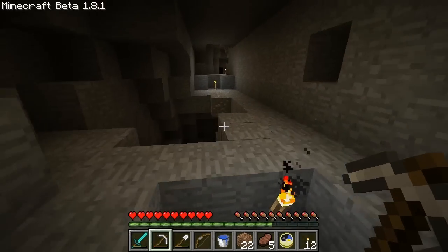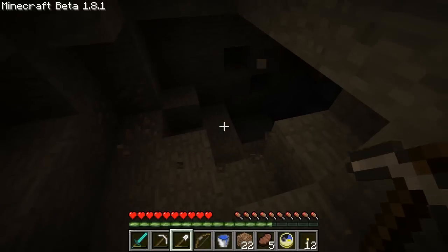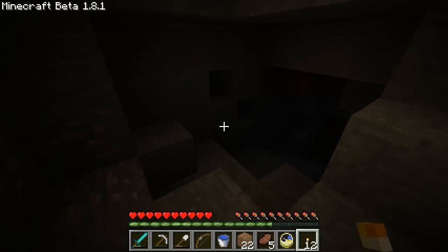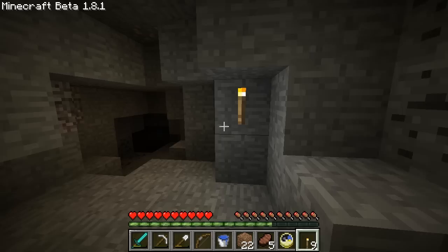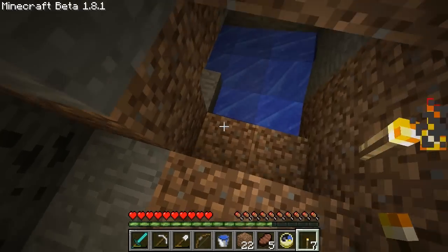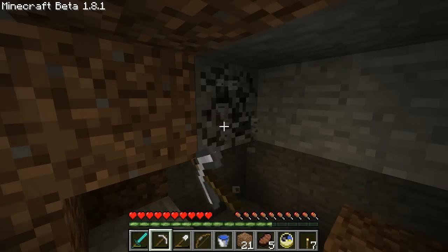I've just explored the entire mine looking for pumpkin seeds and I need them now because I need a pumpkin farm for those new snow golems — they look awesome. They're probably gonna be the best mob in 1.9. Maybe the villagers — yeah, the villagers would be more useful I guess.